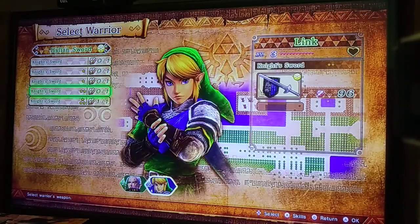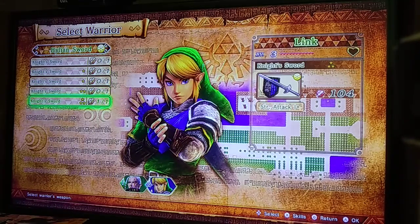I'm going to select Link. You can have different weapons — each shows its Strength stat, which adds to your basic Strength stat and shows how much damage you'll do. This basic knight sword is crap; this next one does a little more damage; and this one is really good for what we have right now — it has Strength Attack Plus One, which means our basic strong spin attack does a little more damage.